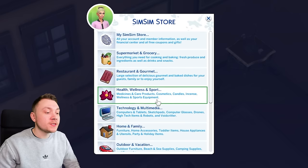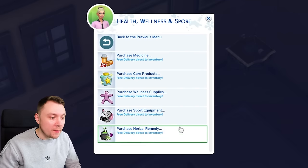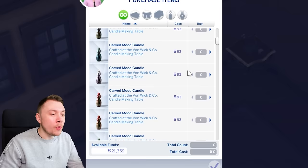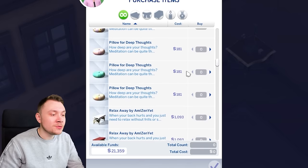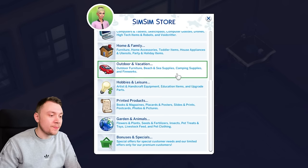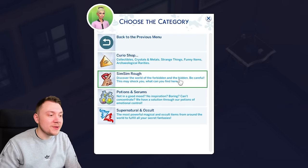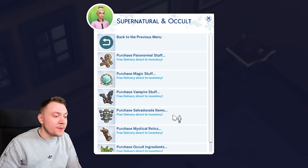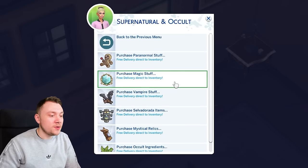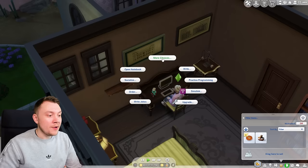Under health, wellness and sports there's medicine, care products, wellness supplies, sports equipment, and herbal remedies — a lot of these are from Outdoor Retreat. You can get different kinds of candles and massage equipment. There's hobbies and leisure, beach supplies, bonuses and specials, the Curio Shop, SimSimRuff, potions, and supernatural and occult items — all the different occult ingredients and magic stuff, all from your computer.